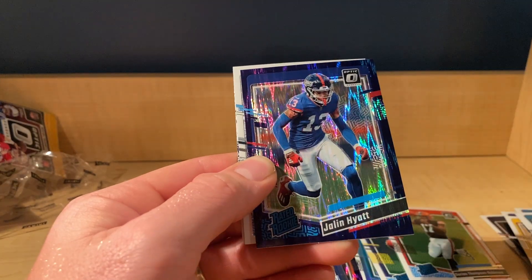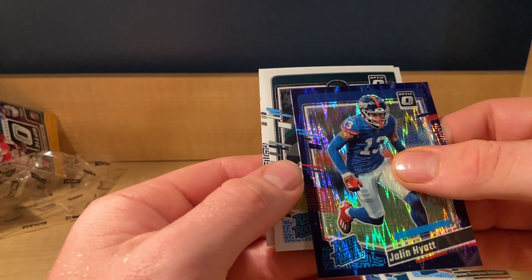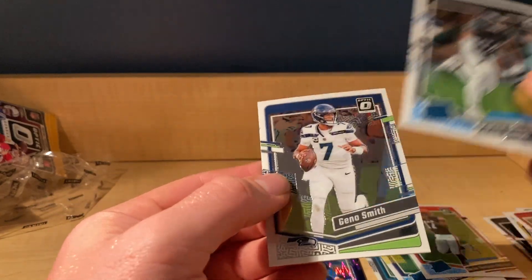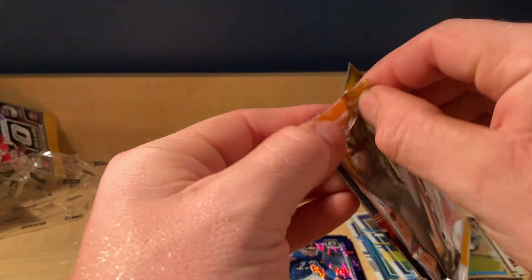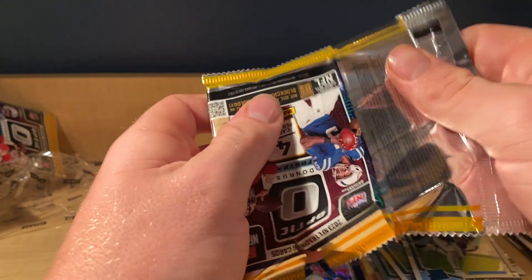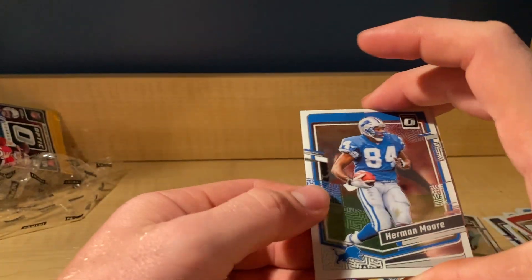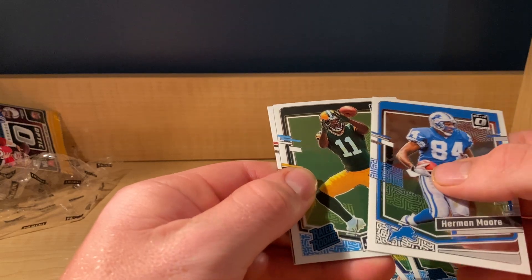Raider rookie — Jalen Hyatt for the Giants. Ringo for the Eagles and Gino Smith. One pack left, we'll see what we got to close it out. Hermit Moore, Jayden Reed for the Packers.